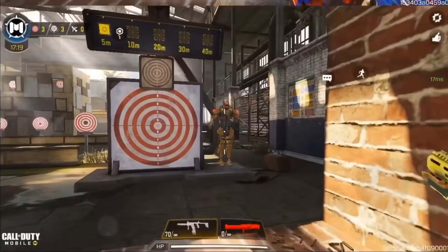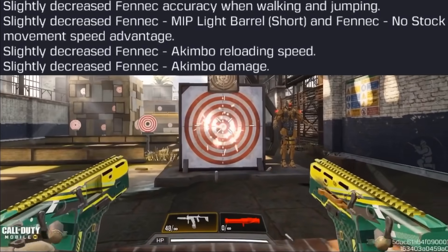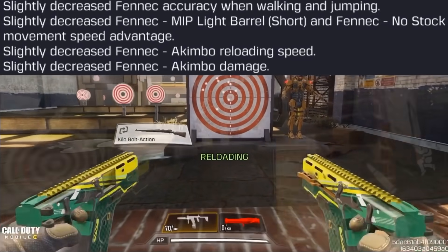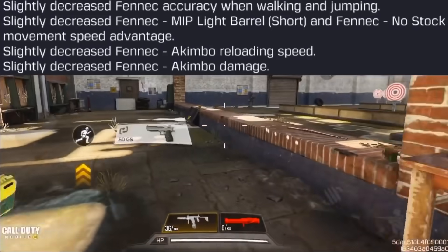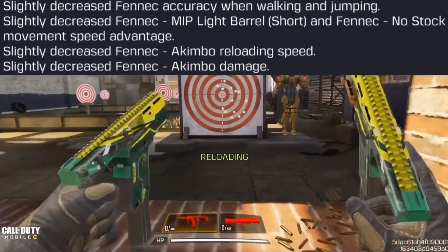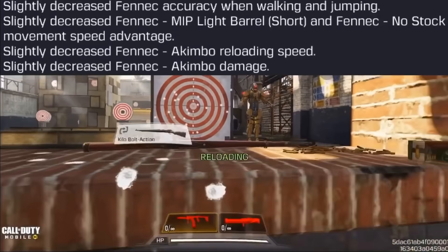The next weapon nerfed was the Fennec, which got four nerfs. First, less damage — at close range it's now a 10-shot kill minimum. It also got a higher reload time, nerfing reload speed. And both akimbo and single Fennec got a nerf for accuracy when walking and jumping.